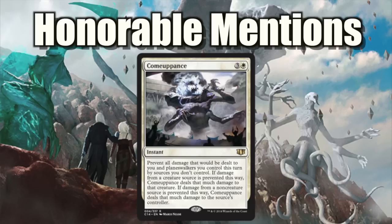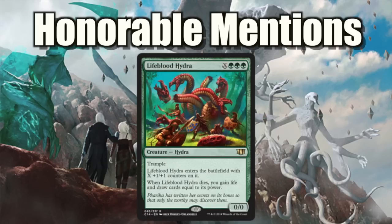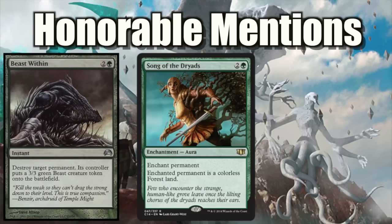I love these kinds of unique combat tricks. Comeuppance seems very powerful and very splashable. Titania, Protector of Argoth, she's interesting but very niche build-around. Then we have Lifeblood Hydra — this card is super cool for a Hydra because it does what Green needs to do when it dies: it draws cards equal to its power, and it's a huge scalable creature. Song of Dryads is one of the few straight-up beast-within-style removal, and it's an enchant creature.